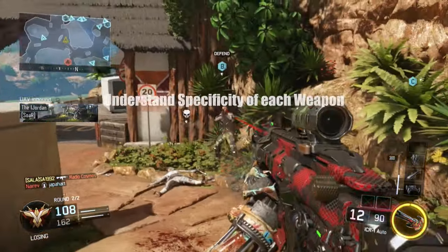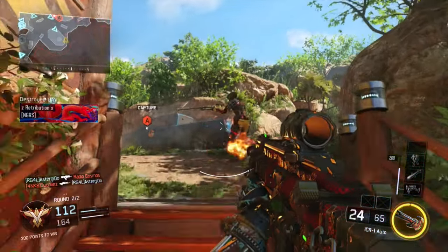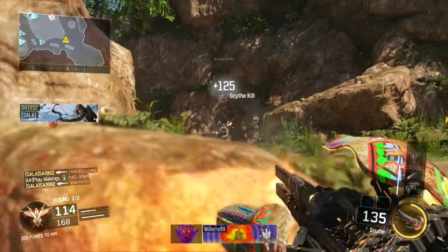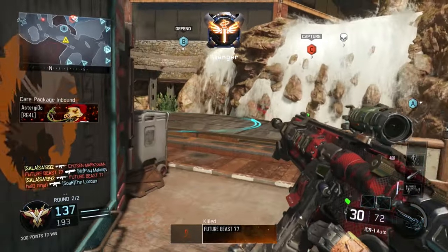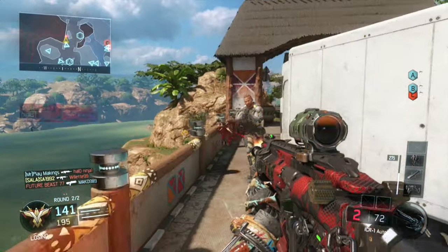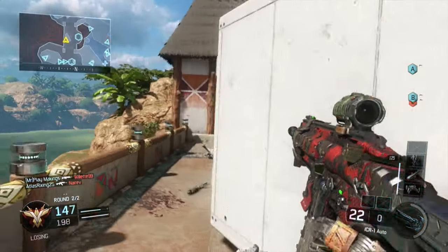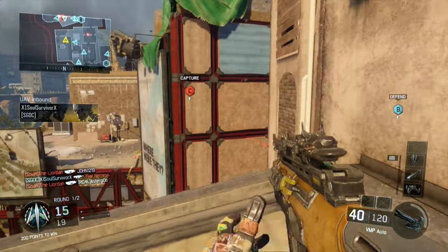In Call of Duty, you have to understand the weapons. Each weapon category — assault rifle, SMG, LMG, and so on — has its own general strengths and weaknesses. Some are better at close range, some at longer range, and there are always outliers. In Black Ops 3, for example, the Razorback SMG outclasses most assault rifles at medium range. The Gorgon is terrible up close, but the Dingo outclasses a good half of the SMGs with a laser sight. Just get to know the weapons — they're all different.